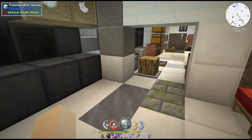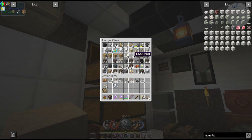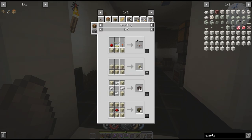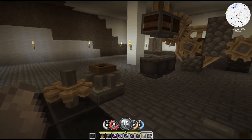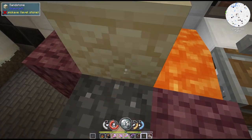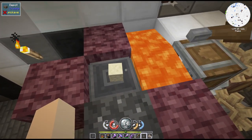Anyways, back to our sandstone. I threw the sand in there. I did notice that the block cutting doesn't work, but I did see smooth sandstone right here. Let's go see if this actually works. Make our smooth sandstone - I shouldn't have shifted - there we go.